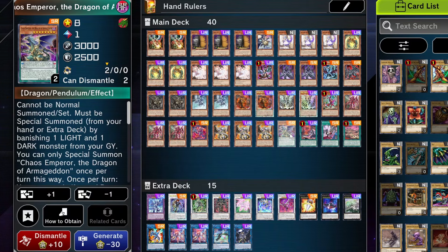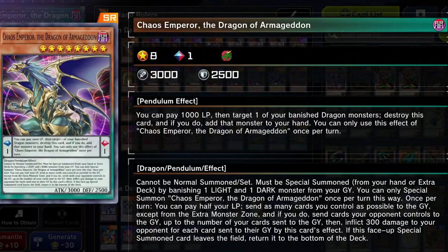This is a unique tech I'm trying out — I really do like it. It's called Chaos Emperor the Dragon of Armageddon. It can be special summoned by banishing a light and dark out of your graveyard. The way it gets into your extra deck is interesting: you put it on your pendulum scale, pay a thousand life points, target your banished dragon monster to add it to your hand, and this card goes to the extra deck. So you kind of have a 3000 ATK Chaos Ruler BLS thing just sitting in your extra deck if you ever want to summon it out.